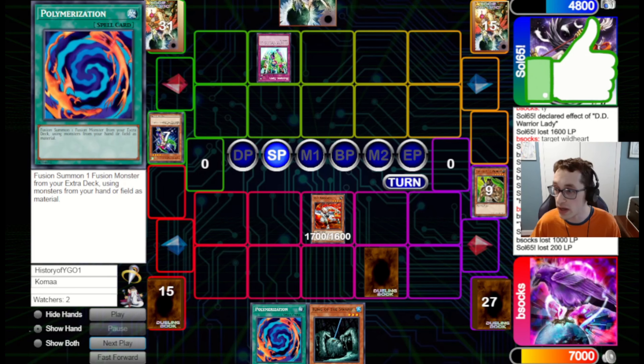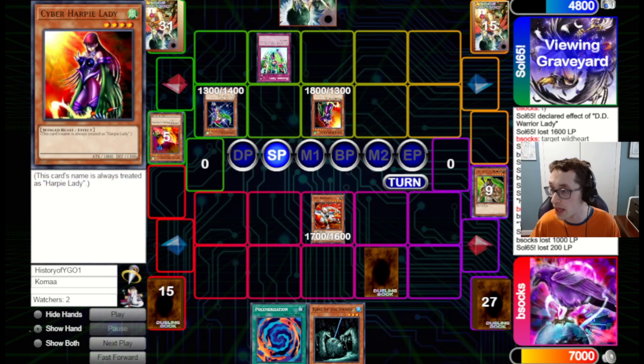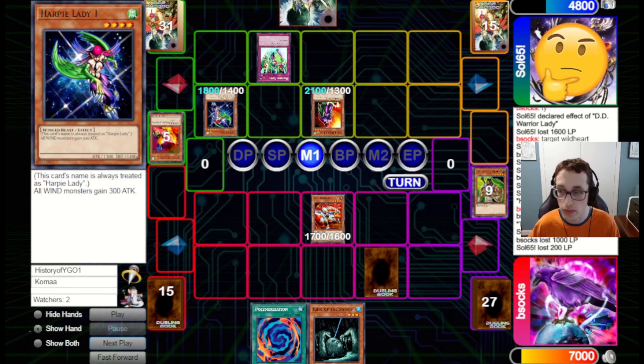They go for Hysteric Party, pitching a Harpy Lady, and bring back a Harpy Lady 1 and a Cyber Harpy Lady. The awkward thing about Harpies in this format is that pretty much all the Harpy monsters have the condition that they're always treated as Harpy Lady, which means you can only have three total in your deck. So one is Cyber Harpy Lady, one is Harpy Lady 1 — I assume the other is probably another Harpy Lady 1, as it's pretty good for this deck since it buffs everything up.